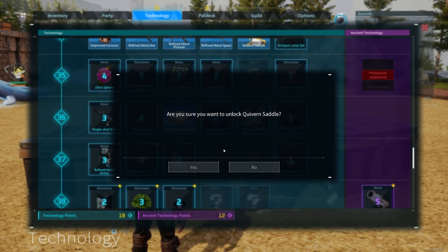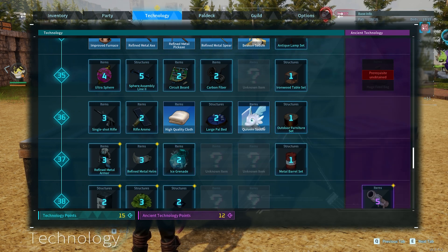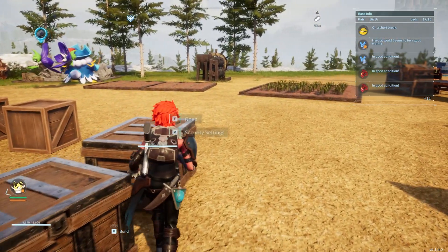Unlock the recipe and then check the materials needed to build it. The Quivern Saddle needs leather, ingot, cloth, and pallium fragment.